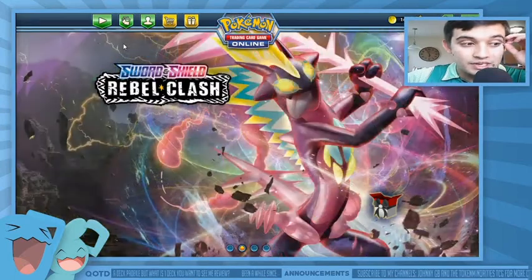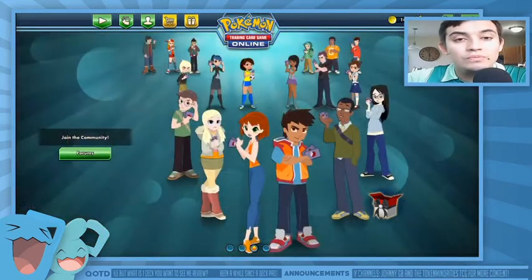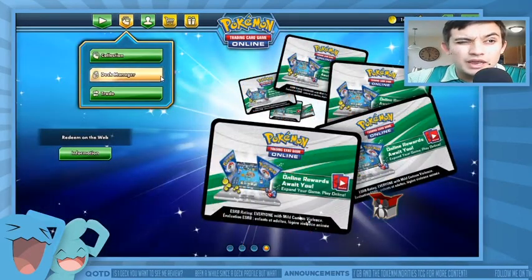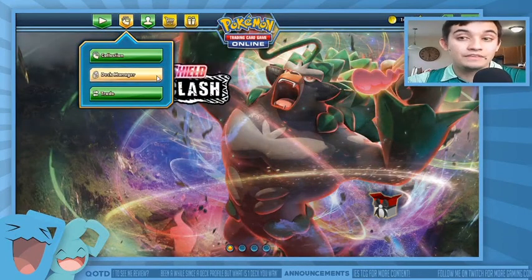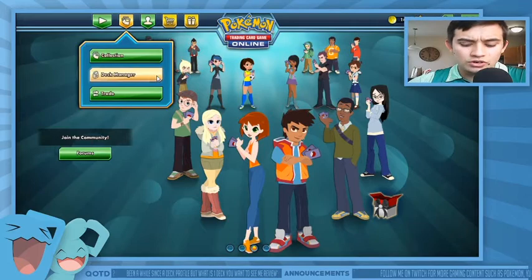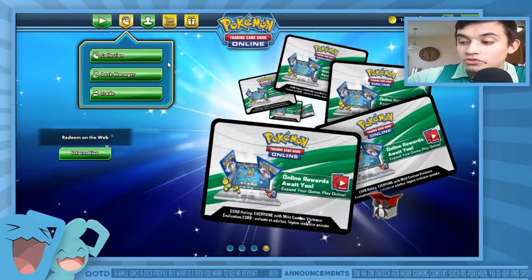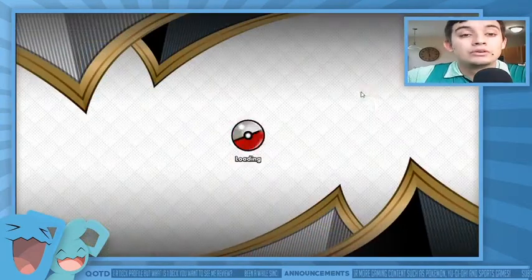It's been a while since I've done any type of deck profile. Sword and Shield and Rebel Clash — both have released. I haven't really done too much with those. I did open a Zacian V10 on the channel a couple days ago on Sunday. This will go up on Tuesday and then I'll hopefully have another one for you on Thursday — try to do three uploads a week. I'll do one video unboxing one of the theme decks you can buy right now. The Zacian/Zamazenta tins are available, so I might review those for new players.